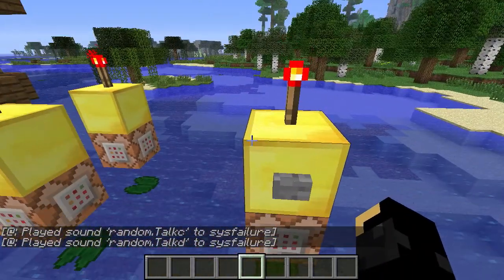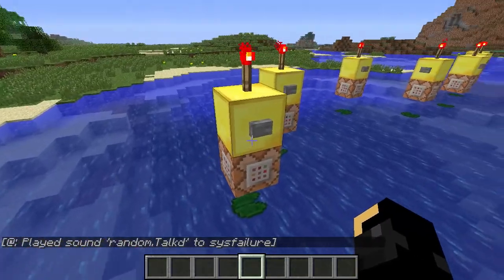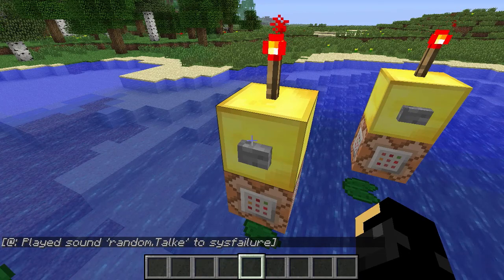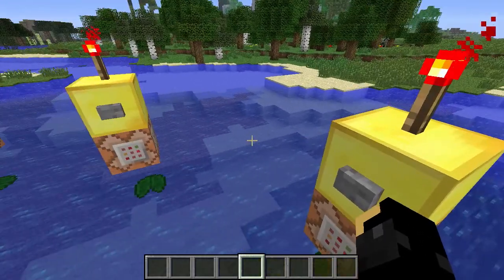We are looking at a feature of the game called the new play sound command. This command allows you to play any sound that's normally available in the game, such as things like the sound of the weather, or spiders, or zombies, or anything like that.